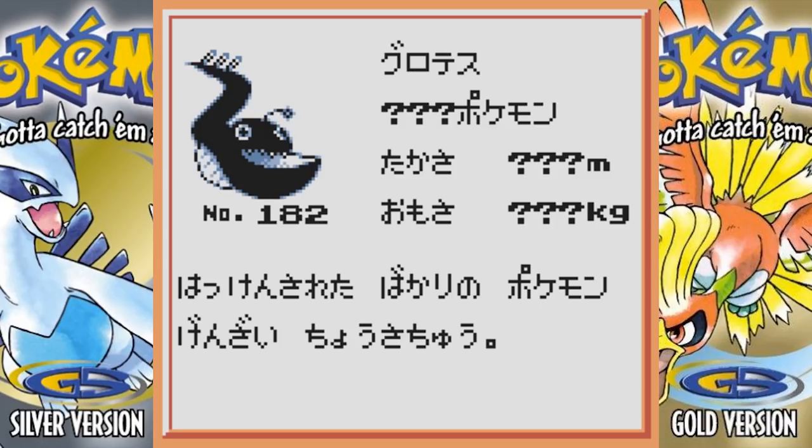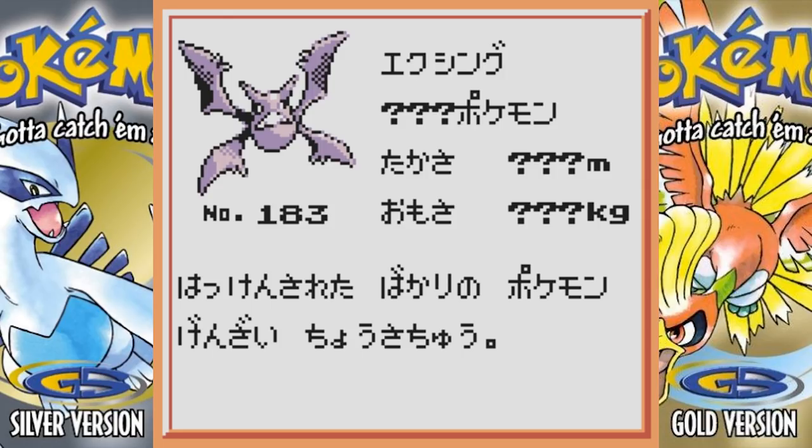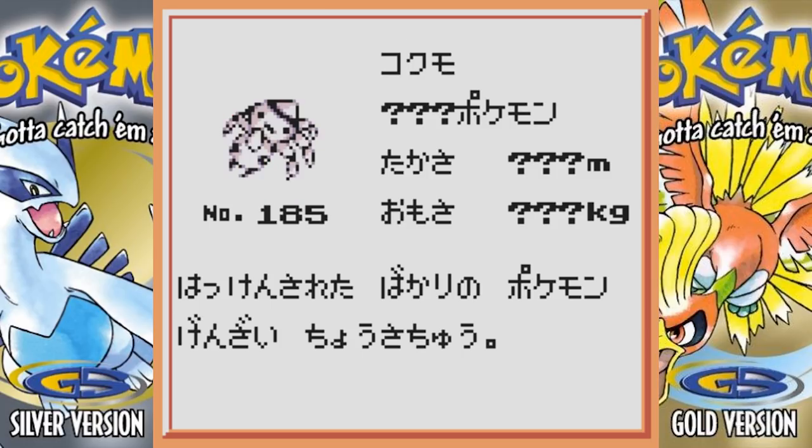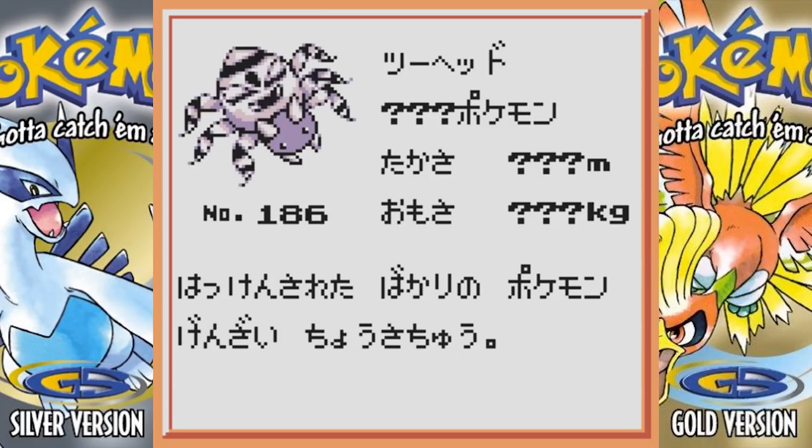Next we have what I'm assuming is the beta Lanturn — it looks kind of derpy, definitely interesting looking. I don't know if that's supposed to be a beta Lanturn or beta Huntail, but it looks really weird. Beta Crobat basically looks the same. Apparently Paras was supposed to have a pre-evolution — at least that's what I think that is — and it's pretty adorable. Beta Spinarak is pretty much the same, and beta Ariados actually changed a little bit — it looks more spidery.